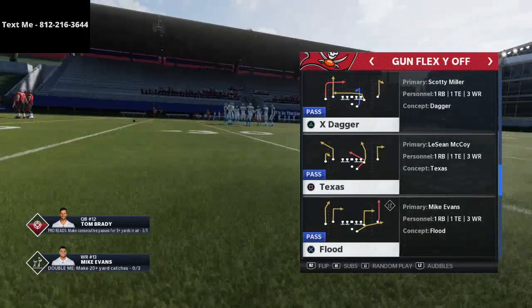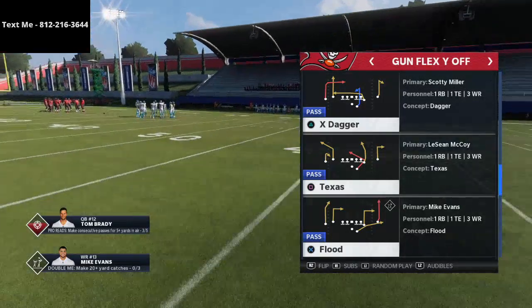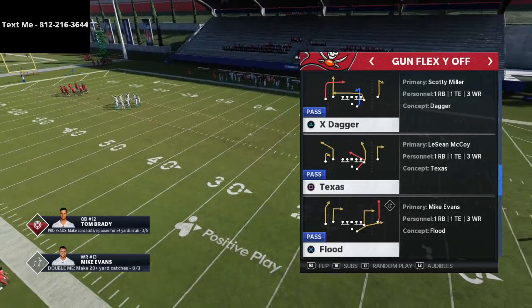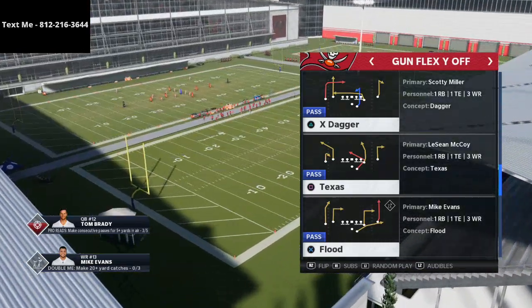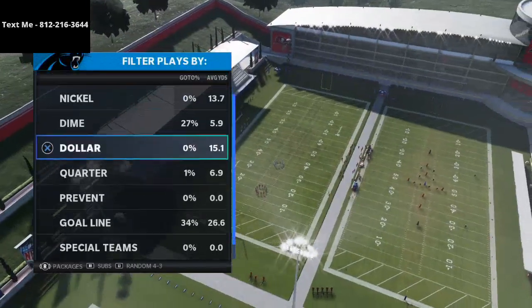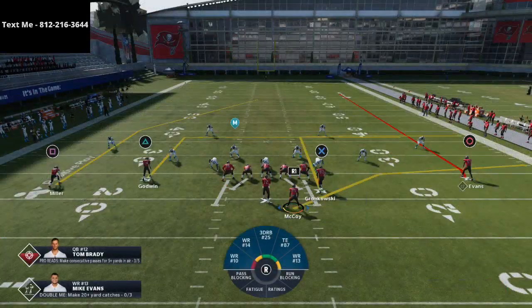In today's Madden 21 tip, we're going to jump into a way to beat Cover 4 Drop over the top for a one-play touchdown with a very unique passing play out of the Gun Flex Why Off in the spread offensive playbook. On defense, we're going to come out in Dollar Cover 4 Drop. You do need Hot Route Master to do this.